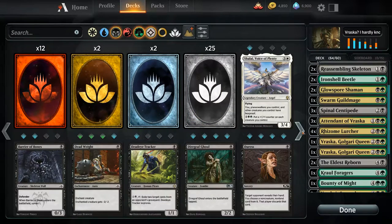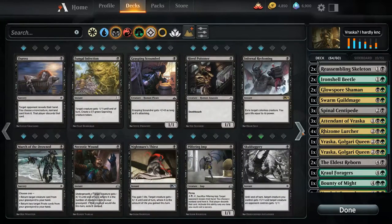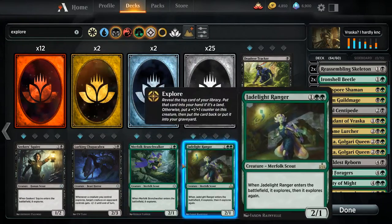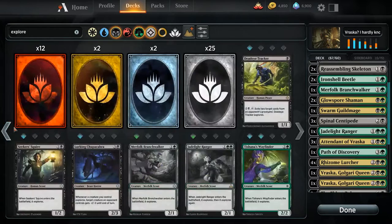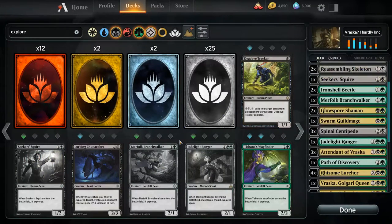I wonder if we need to get more explore triggers, because that would give us the opportunity to put stuff in our graveyard. Branch walker and ranger are decent, or there's that enchantment that lets you explore whenever you play a creature. I'm not a fan of dead eye tracker but I'll put in those and Shauna's Wayfinder.